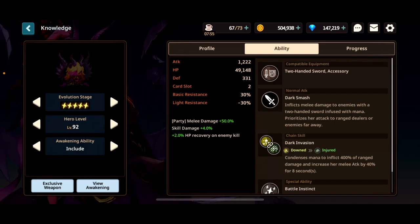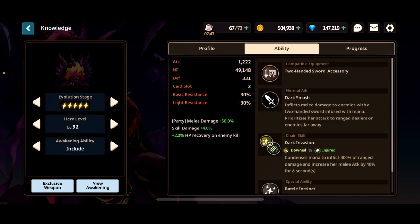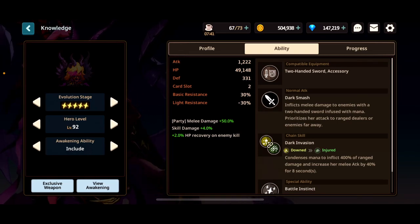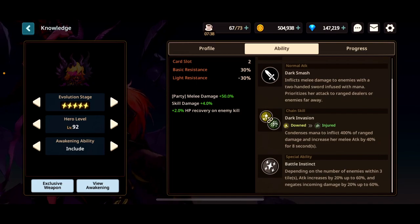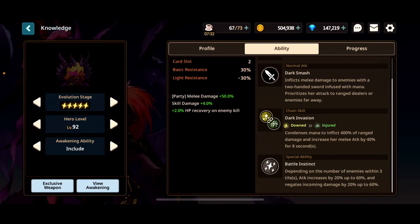Beth is a major outlier. If Beth were a ranged character, she would be broken. Her party buff is a 50% melee damage boost, so you really just want to run her with melee characters. Her normal attack does basic 200% shenanigans. Her chain skill inflicts 400% of ranged damage and increases her melee attack by 40% for eight seconds — a pretty strong damage buff for herself.